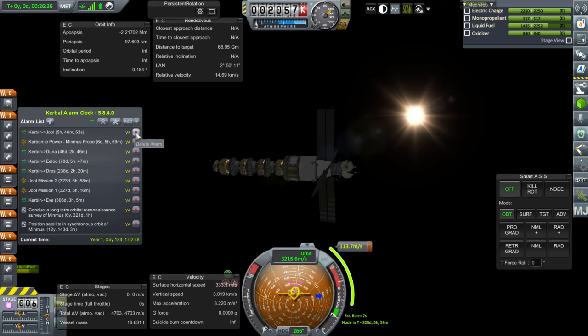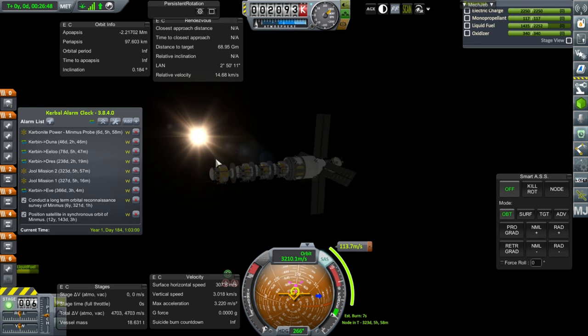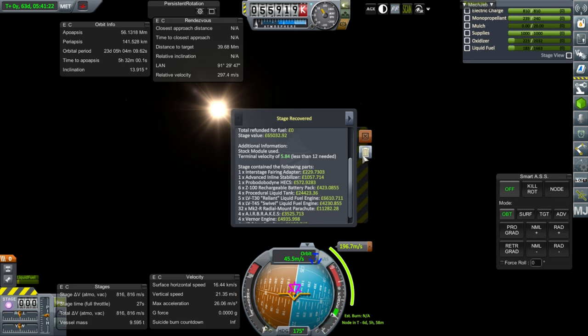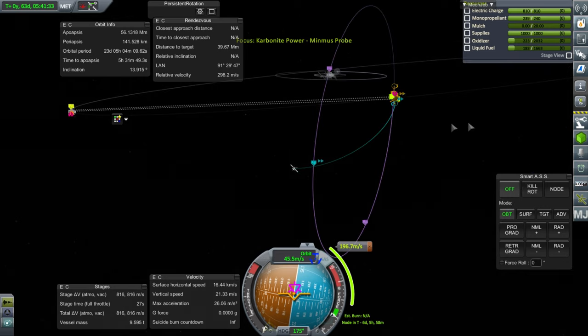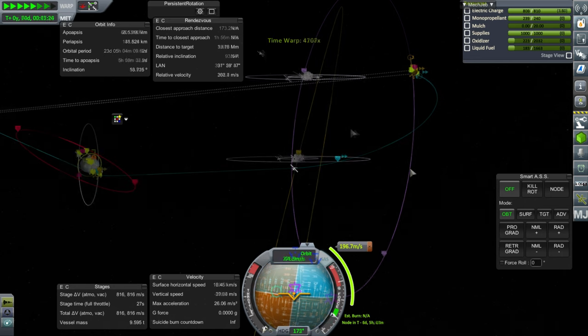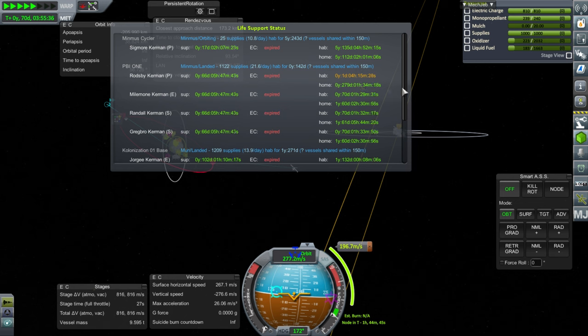I think that's it for trying to send stuff to Jool on this transfer window. Let's turn back to that supply mission - that second stage bringing supplies to the Minmus Cycler and see if that works out. By the way, we did get back the core from Jool Mission 2 as well as the kickback boosters, so that was all successful. Now we have to time warp six days to get into Minmus SOI - we don't have communication right now, but we're hoping we will once we get there.